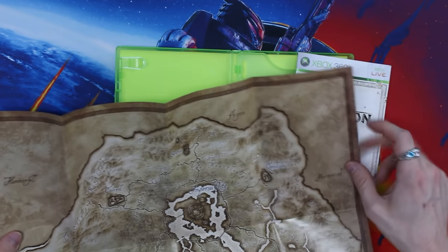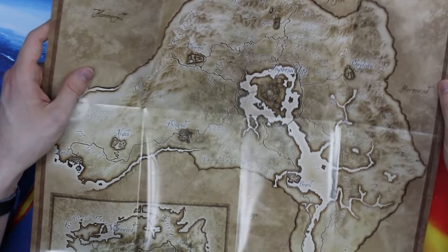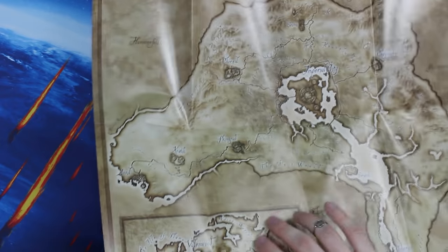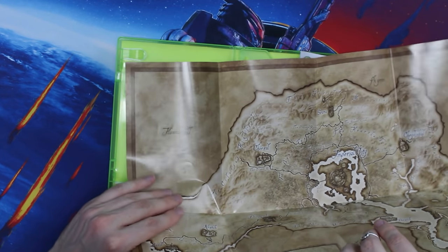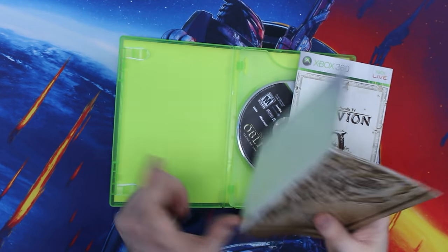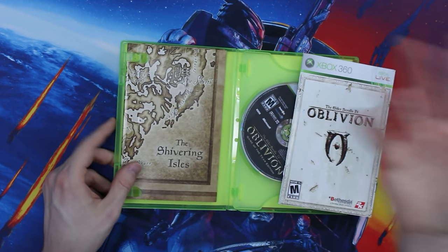You can see like Hammerfell, Skyrim, Morrowind — really awesome. And then, of course, the entire map you'll be exploring. But I'm terrified I'm going to ruin this thing, so I'm just going to calmly fold it back up. It's fighting with me — I'm scared. Nope, we got it, we're good. So that's the map it comes with.